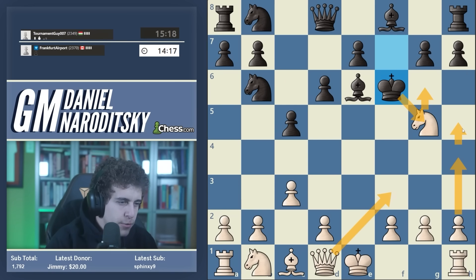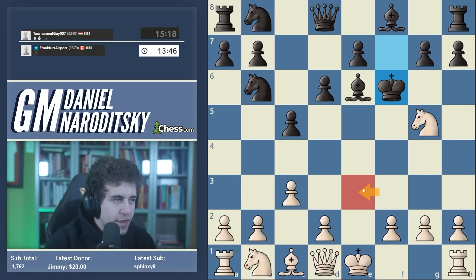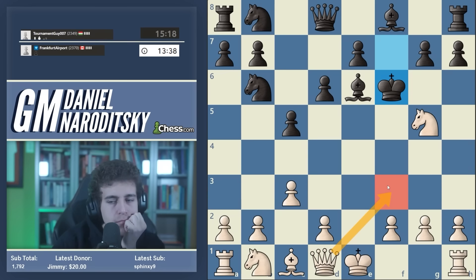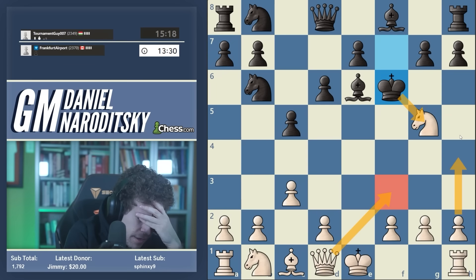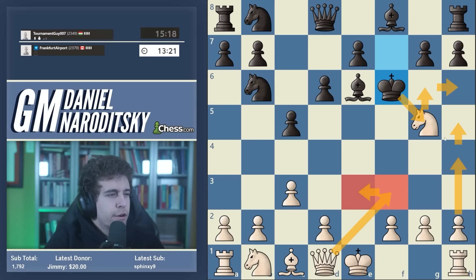So let's calculate queen f3. If king takes g5, h4, king g6, we push h5, king h6 is forced, now we push d4 discovery, g5 takes en passant, and then king back to g7 - and it looks like black escapes. Let's do this again: check, takes, h4 back, h5 to the side. Do we have any other checks there? We have queen e3 - that's mate! Okay, I spotted mate there.